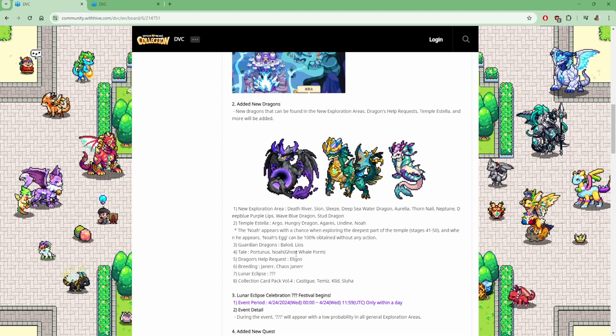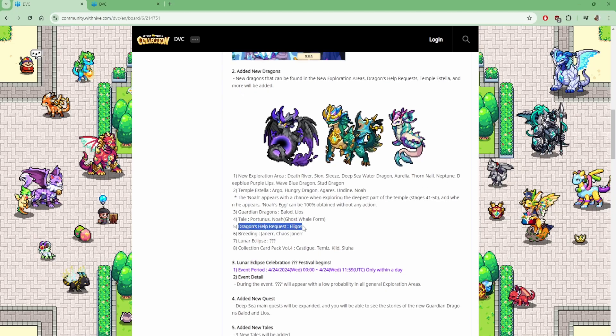Then we have Elegos as a help request. Breeding is Jarner and Chaos Jarner. I think maybe Garner is called Jarner here. We have a Lunar Eclipse exclusive dragon, which is a question mark, which will start on the 24th of April, so the guide video will be open by then.